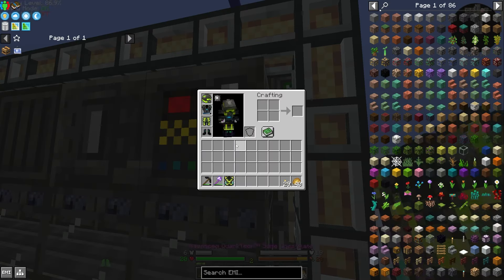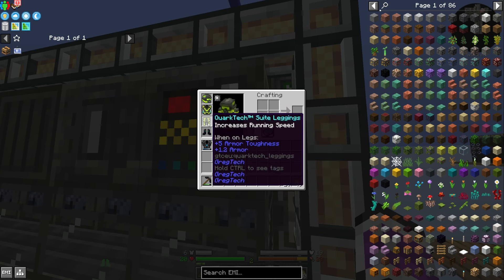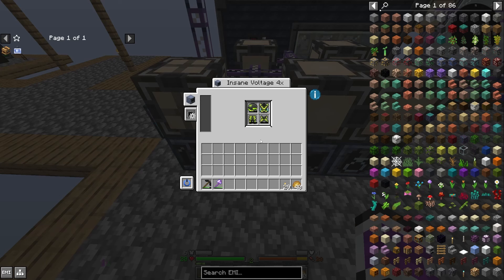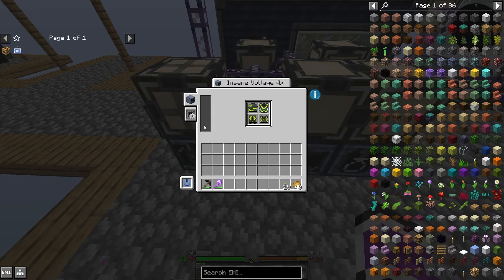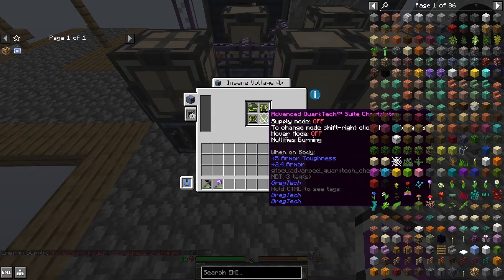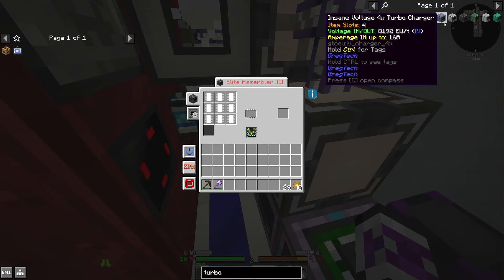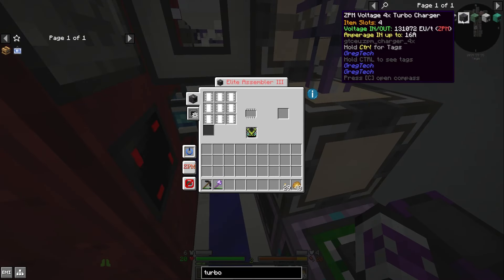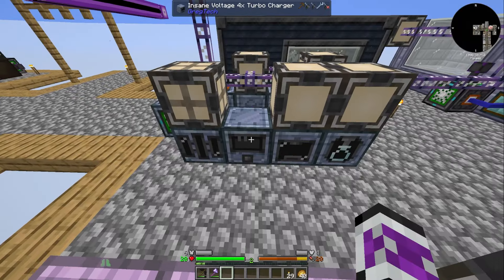There we go. And surprisingly, it doesn't need to be charged — but it still has supply mode. It just doesn't show up until I actually start charging it. Although this one's not charging. I guess it needs a ZPM thing, so I should probably make a better turbocharger.